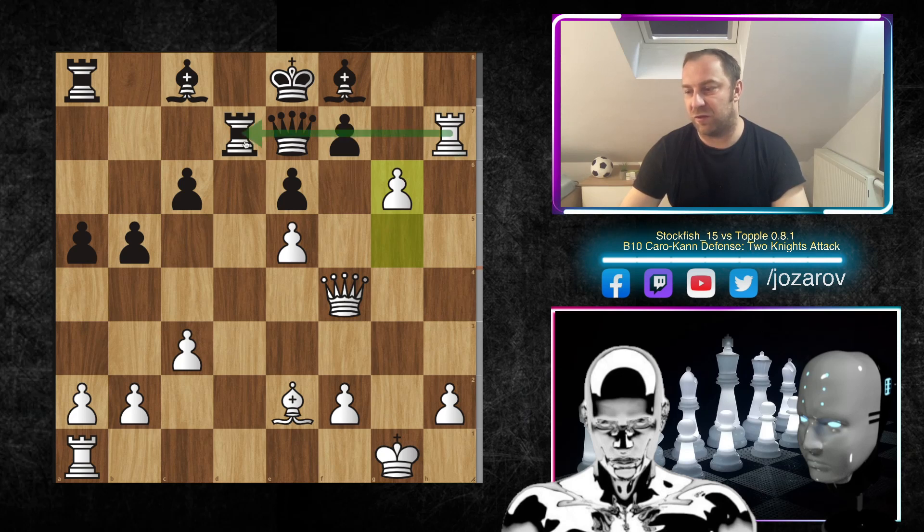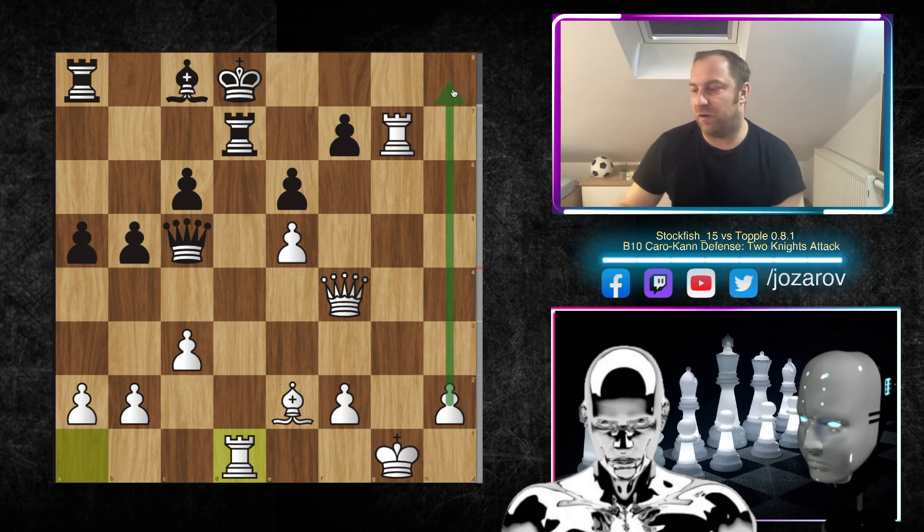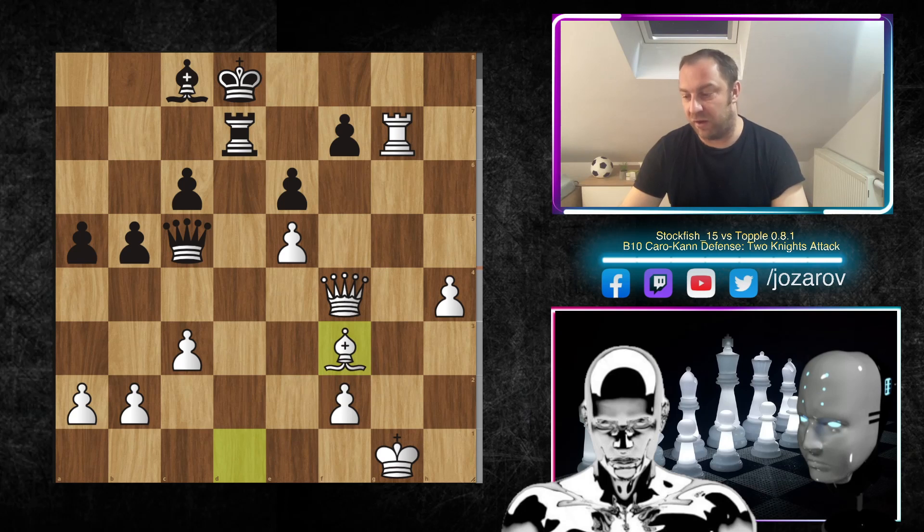After b5, bishop to e2, rook to d7, now comes the beautiful pawn to g6, creating real damage on the seventh rank. After queen to c5, g7, bishop takes g7, rook takes g7, and after king to d8, rook to d1 — Stockfish now goes for simplification, being up a whole pawn with a passed pawn on the h-file. After rook to d1, rook to a7, h4, rook takes d1, bishop takes d1, rook to d7, bishop to f3 creates a nice defensive setup around the king. Then b4, h5, bishop to a6, h6, bishop to d3.